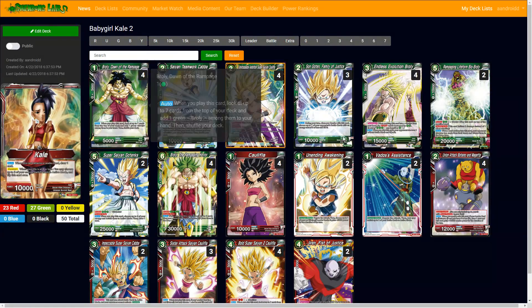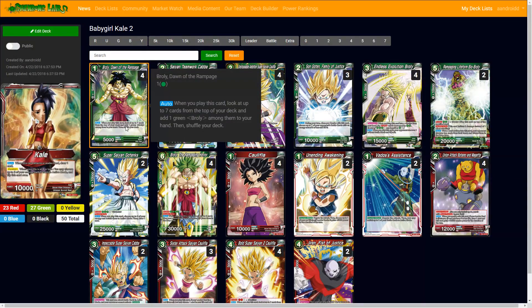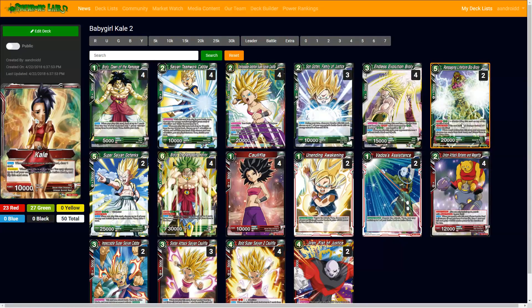Anyway, this has all the Brolies, or at least the most important ones. So the one-drop Broly that's Surge of 7 — the Endless Promo one — and a quick explanation if you didn't know already: it KOs one card and they have to choose it. So if they're playing a lot of one-drops, they're probably going to choose that. Play it when they only have one card, and that way they have to KO it. It also reduces the cost of any Broly that evolves on top of it by 2 green, so this one becomes 2.